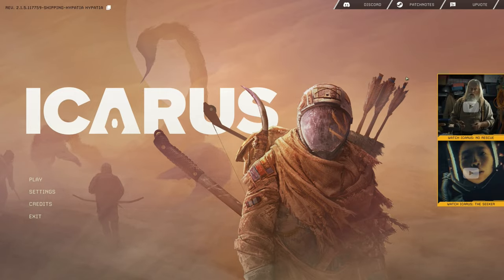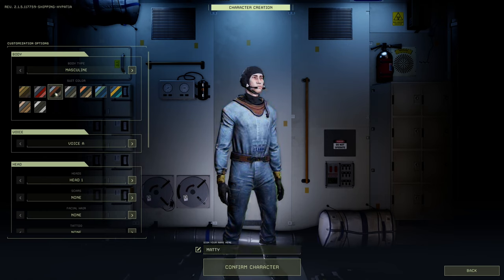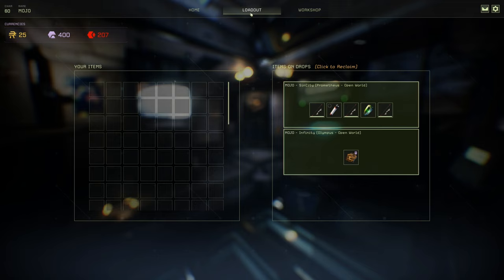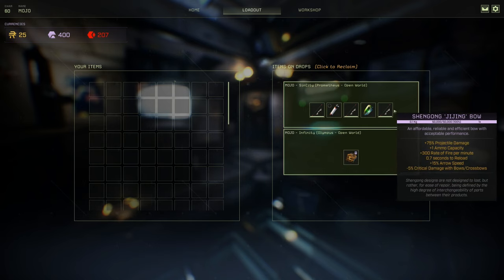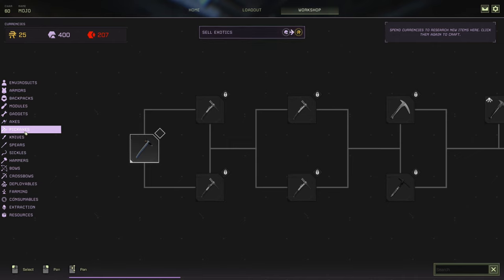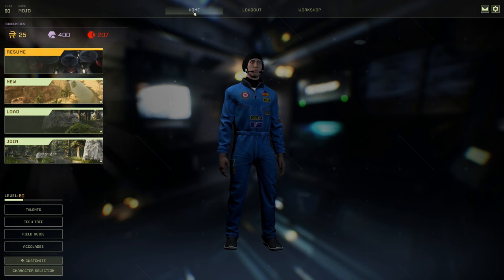When you start Icarus you always select your character on the character screen, and you'll also have a loadout — any equipment purchased previously can be taken down on your drop pod. You also have your workshop, where you can purchase equipment, research and build it, and take it down to the surface.